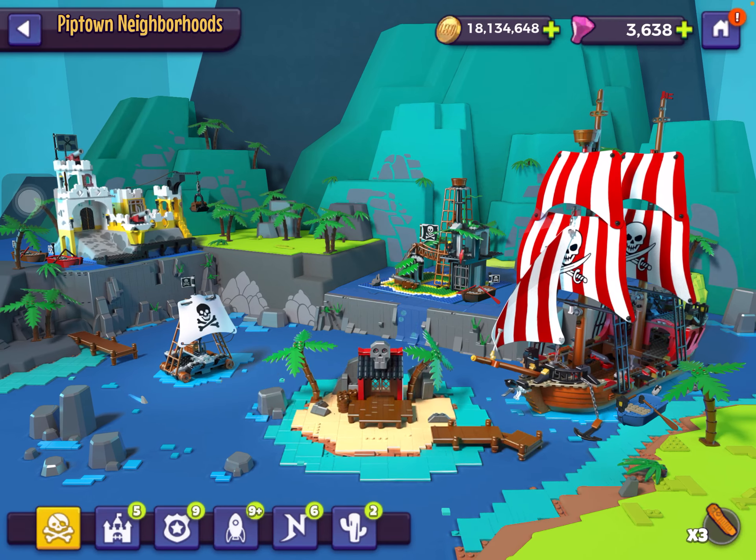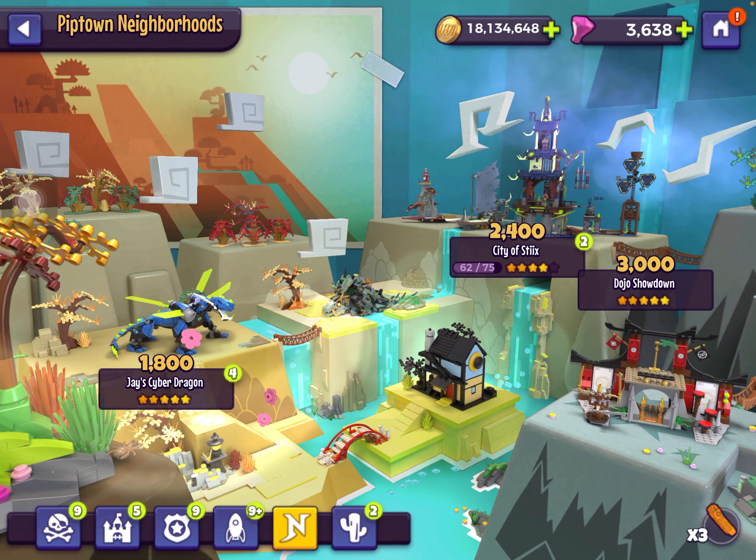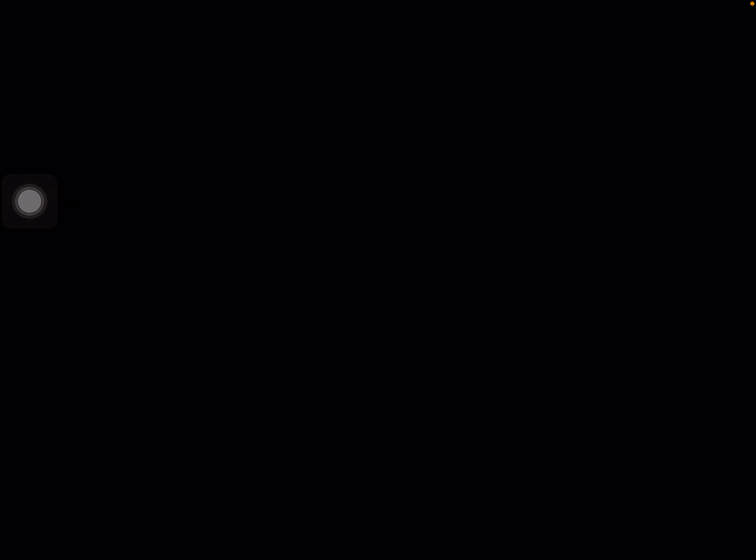One last thing before I get into collectibles — the recommended Ninjago set: both of these are pretty hard to obtain via Brickspedition. Jay's Cyber Dragon you can get randomly from Brickspedition. Dojo you can buy in the Brickspedition store in City of Sticks, exclusive to the Mind Games event.